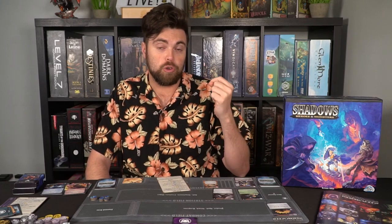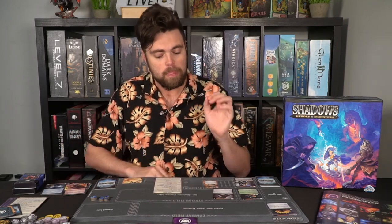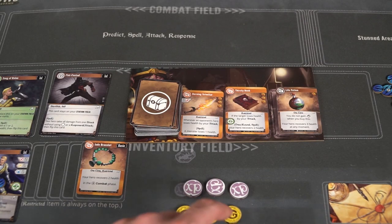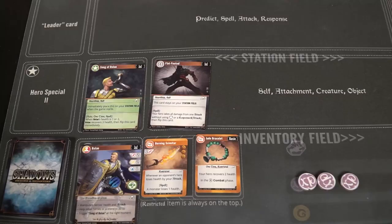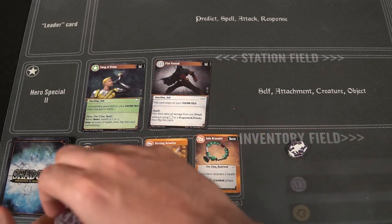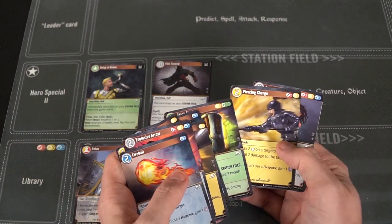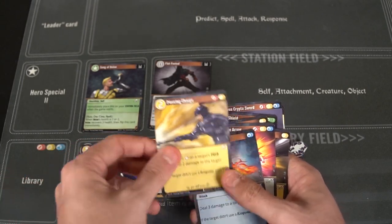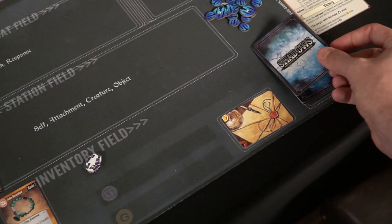After the combat phase, you move on to the build-up phase, which lets you collect XP and gold based on whether you defeated a monster or a player, or accomplished something on one of your cards. You place those coins in your inventory field. Then you can buy items — items in the shop have a gold value in the top right-hand corner. You can also spend three XP points to gather new cards from your library, putting them into your current deck for the rest of the game.